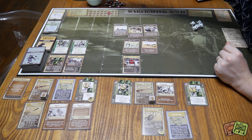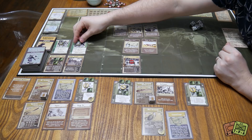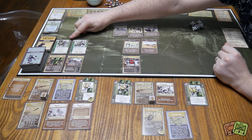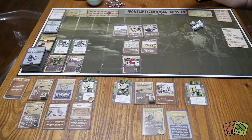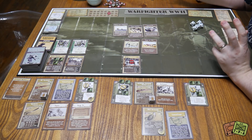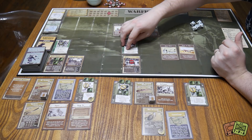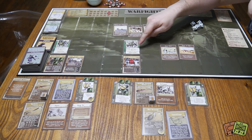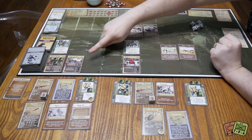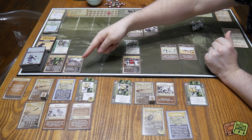The mortar team also targets number one. It's screened by zero through one, meaning if we had any guys in this column valued at zero or one, we'd have to kill them first before targeting the mortar — think of it as the mortar being behind the front lines. We place it in the objective. He's immobile, has penetration one, and has indirect fire. Since the Light Jungle is obstructed, normally you can't shoot through it, but his indirect fire means he can fire over the top, bypassing the obstructed keyword.